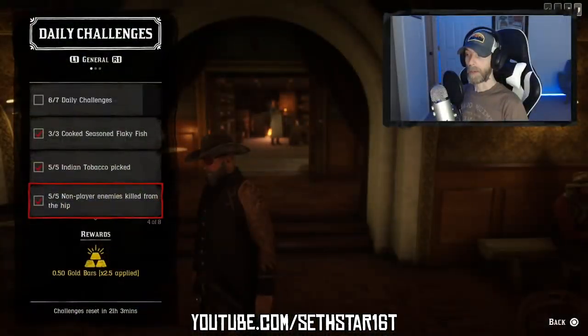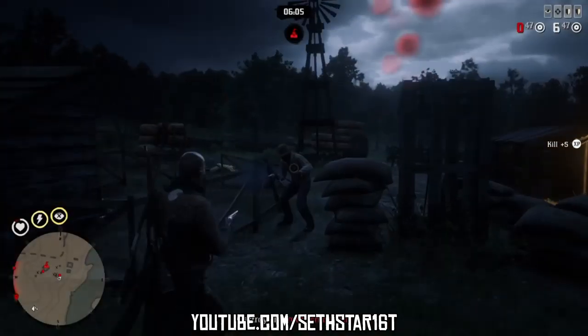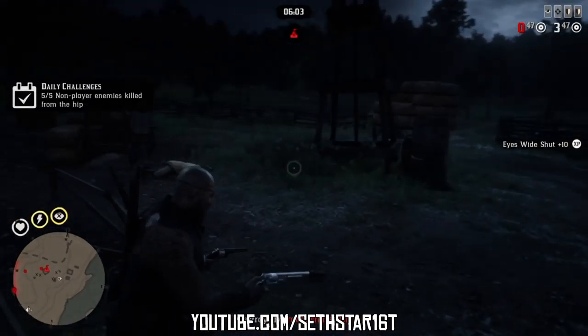Number 3: Non-player enemies killed from the hip. Any red NPC will do while you're running those moonshiner missions. Shoot down 5 of them without aiming down the sights.